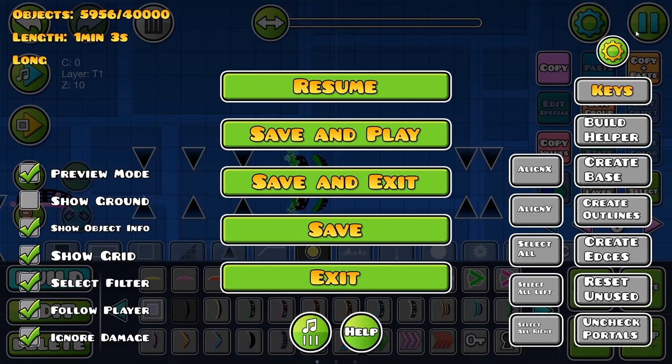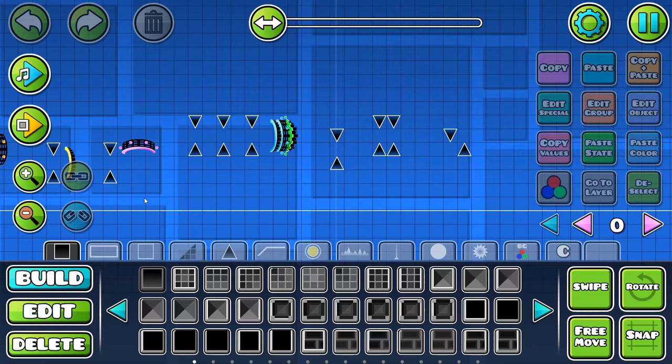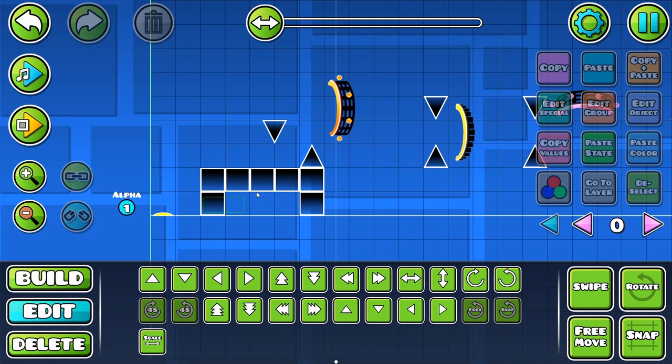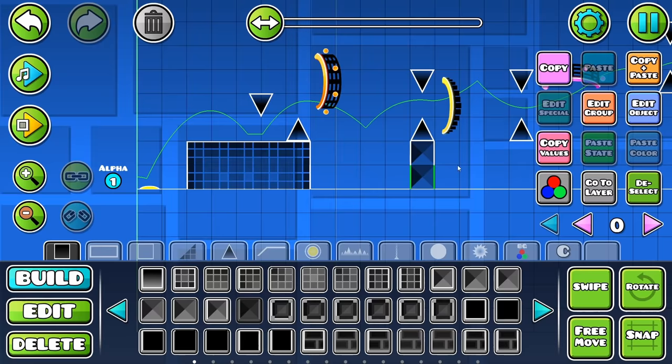I'm going to make this normal gravity because I want the difficulty to be in the hitboxes, not the upside down gravity of the wave. So I think I'm going to have this being the full challenge. And before I do that, I'm going to decorate it a little bit. Not too much effort is going to go into this, but a little bit. I've altered this gameplay a little bit, just so it cuts off on a little bit more of a climactic note, I guess you could call it.